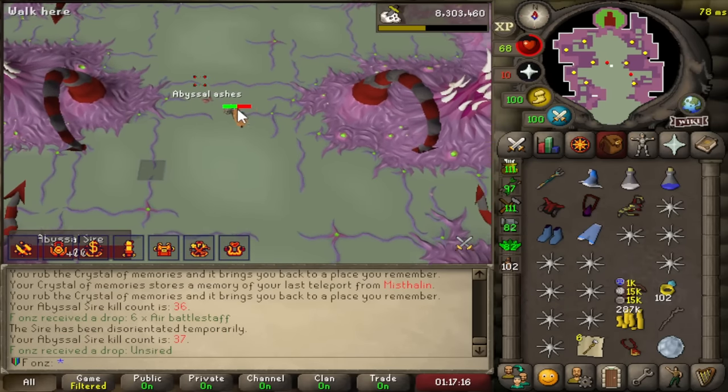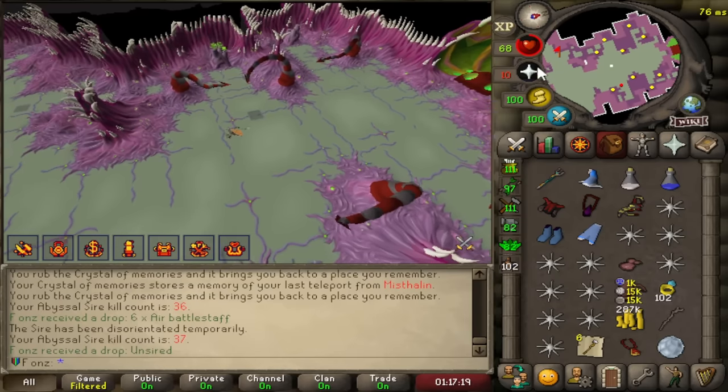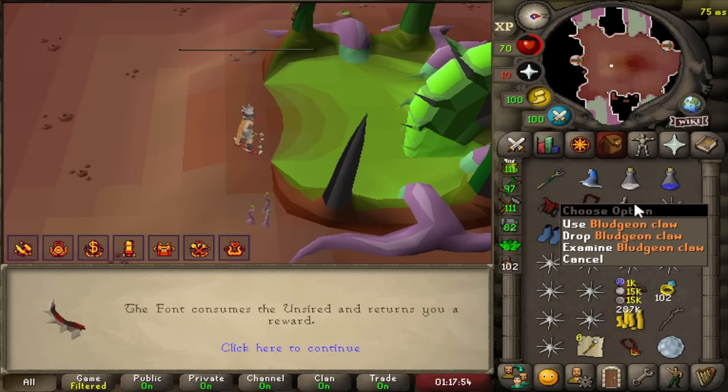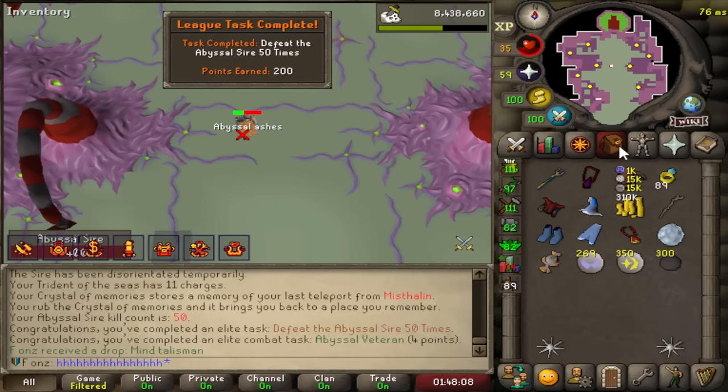We got an Unsired — that's so big. Let's go sacrifice this. Do we want the dagger or the pet? Bludgeon piece — okay, you know what, we take it. That's 50 Abyssal Sire kills.